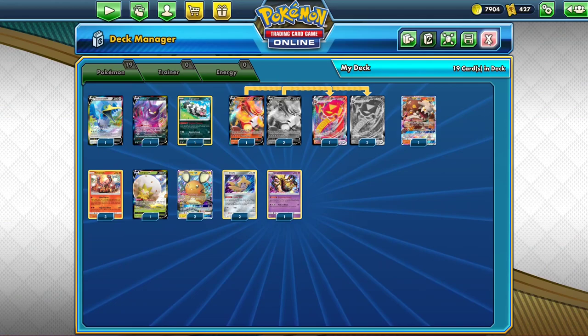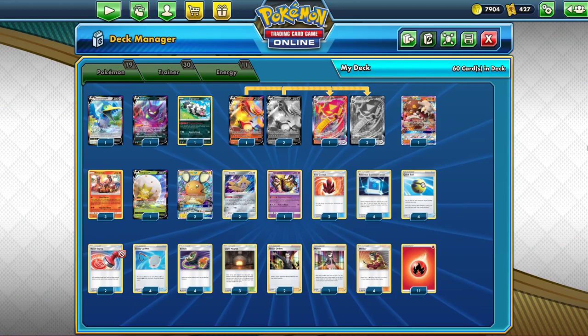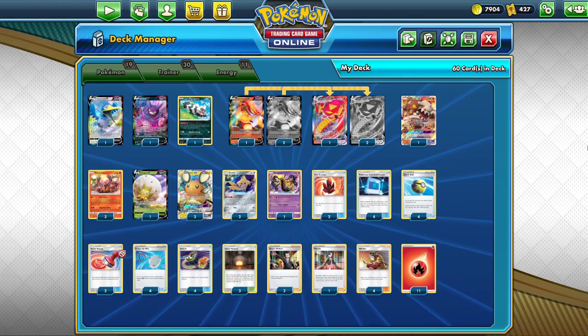The final tally is 16 packs for the trainers and 94 for the Pokémon, giving us a grand total of about 110 packs to build Centiskorch VMAX. It is a lot, but don't forget that Dedenne GX and Crobat V go into most decks, so it's not like you're spending all those packs on your support Pokémon every single time you build a deck. You get a Dedenne, you get a Crobat, and you can put them in every deck you build.